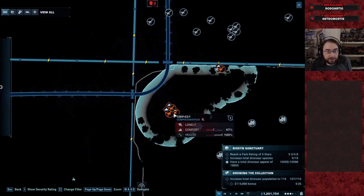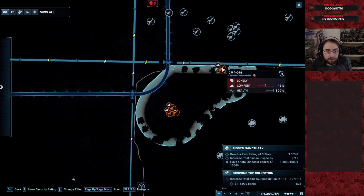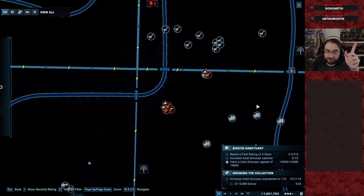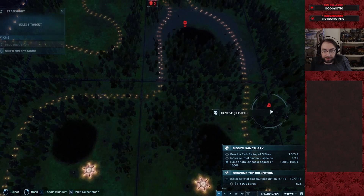Somebody want to tell me what the fuck just happened in my park? How did four compies phase through the fence? Pack hunt, right? They pack hunted a goat. They clipped through the fence with all the compies going with it. Bet you that's it.